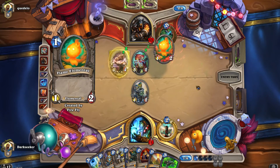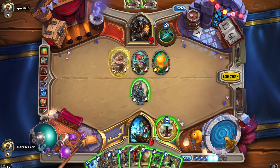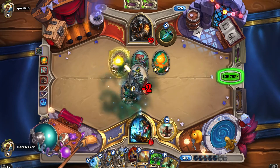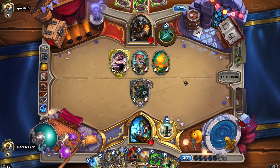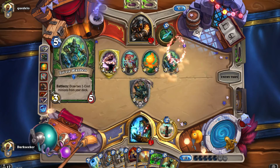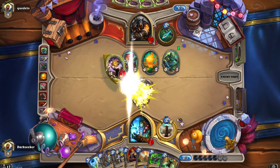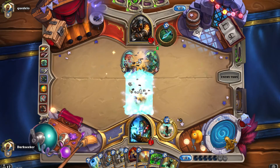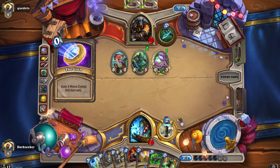Look at him go — it's only turn 6 and the amount of stuff he's played is insane. So we're trying to survive here now. We only have 14 health — that's negligible. White Eyes is now in the way. We're hoping there's no Kill Command. Two minions are having to trade in there — that's good for me, it's painful for him. We are finding a way to survive!